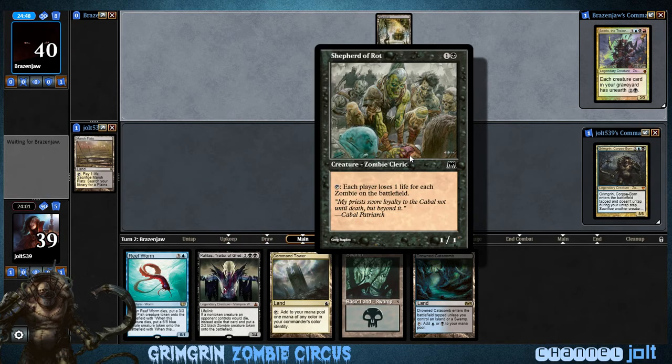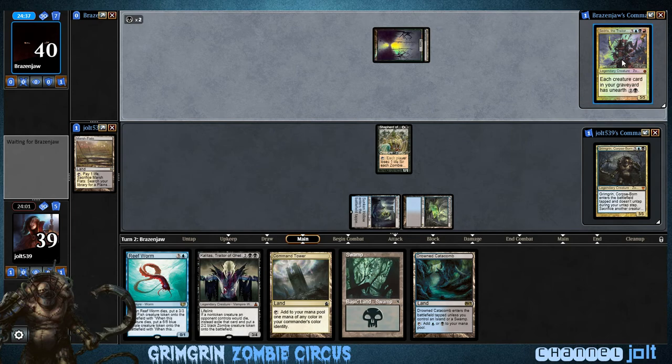I love this block. Onslaught is one of my favorite blocks, especially the whole zombie aspect — and especially Shepherd of Rot himself. I just love the 'each player loses one life for each zombie.' It'll also combo with Cedrus, because it'll count his zombies, so if he's got zombie tribal too, then we can have some fun.